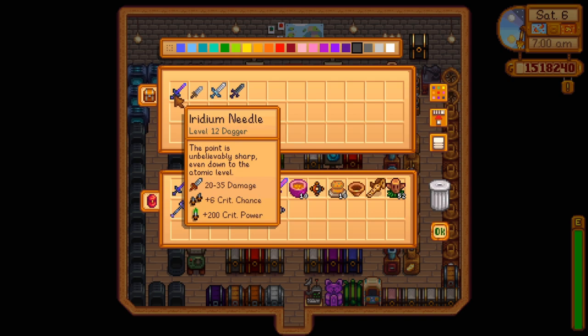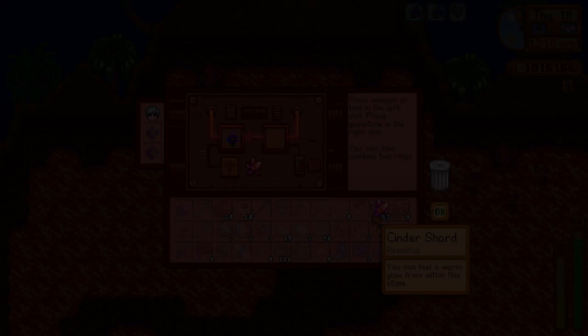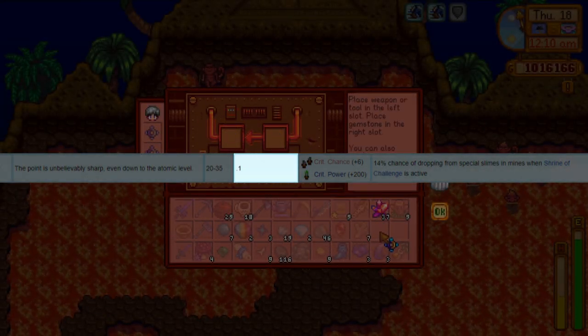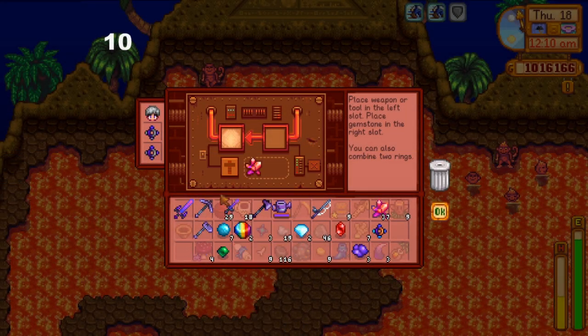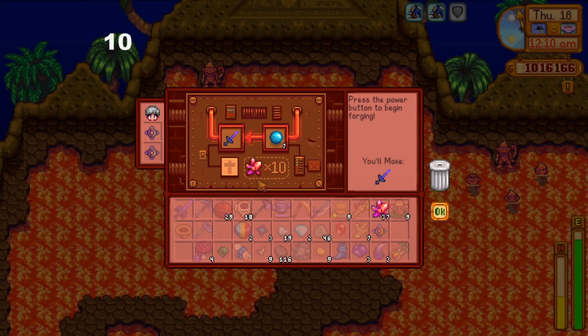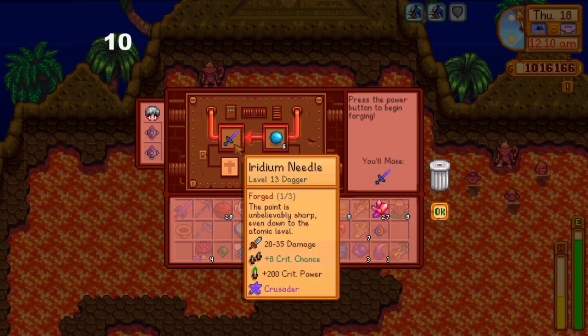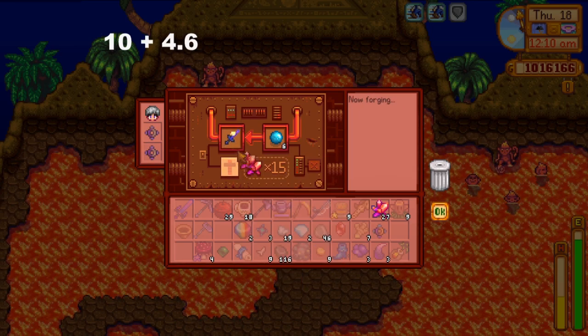I'm still not sure what the plus 6 crit chance exactly means, but according to the wiki the Iridium Needle has a crit chance of 10%, which you can figure out by looking into the game files. By forging it inside the volcano dungeon with an aquamarine gem you can up your crit chance by another 4.6%, and you can do this up to three times.